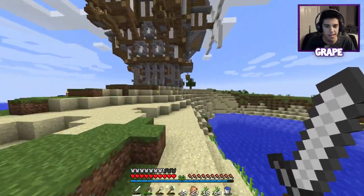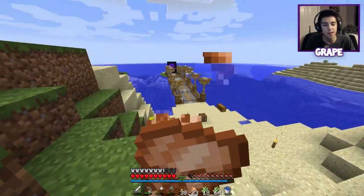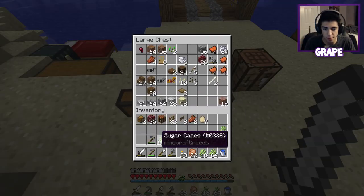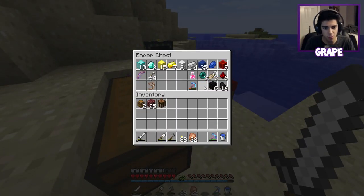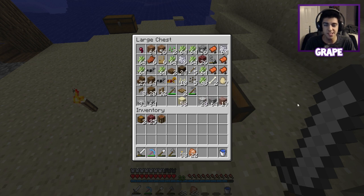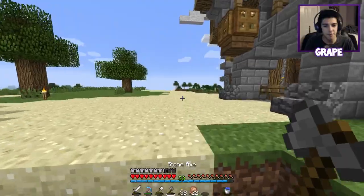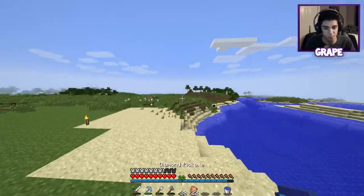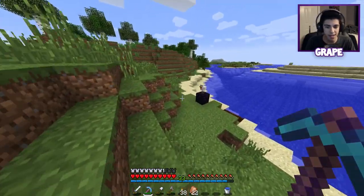We're going to grab our Efficiency IV Unbreaking III work pick. I have a work pick now — I got an Unbreaking III book on that Efficiency IV pickaxe I got from Kevin's shop stock. We're going to use this to mine these new blocks. I don't think Bionni used any — we have all these here and I'm going to set up a shop for these. Apparently everyone else is having a really tough time finding these new blocks, and I found it really easy — people are saying they have to go like 4,000 blocks out.